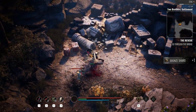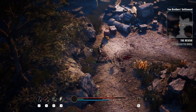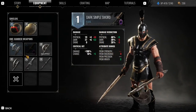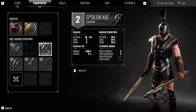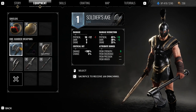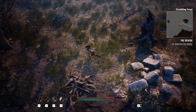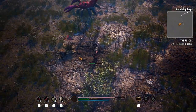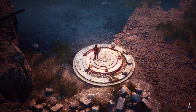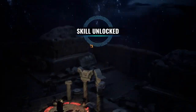I'll check weapons soon. I think this one is better because it scales with strength and endurance, while the other scales with just one stat. We have a base of 10 on each attribute so scaling matters. We've now unlocked the skill to revive ourselves — we're on six potions. I really don't want to respawn all the enemies on the map.